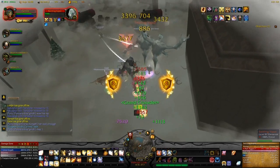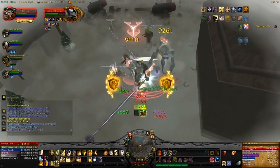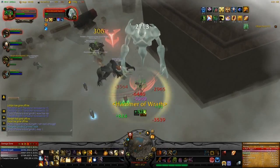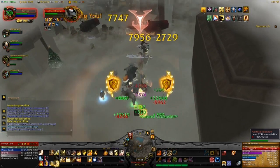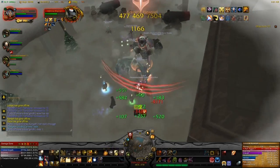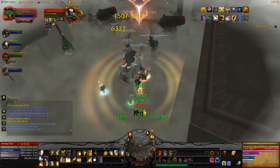Generally, get one DPS player to focus on the adds at all times, because even once the boss is back, more adds will continue to spawn. If they're not DPSed down, they will overwhelm the tank. The healer is already having a hard enough time healing through this because of the stacking buff that Admiral Ripsnarl is getting.